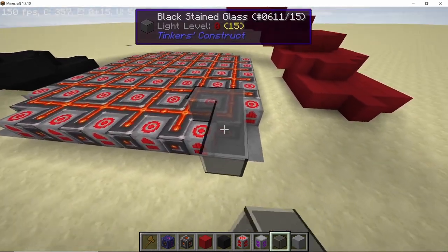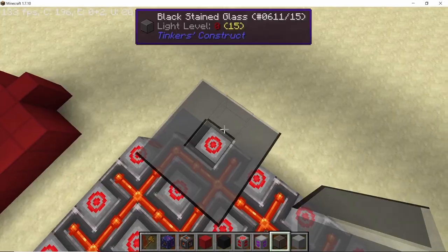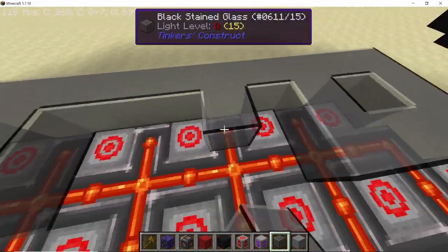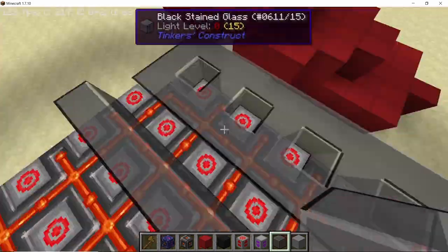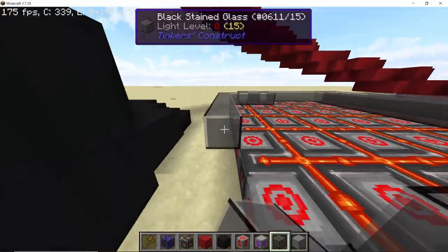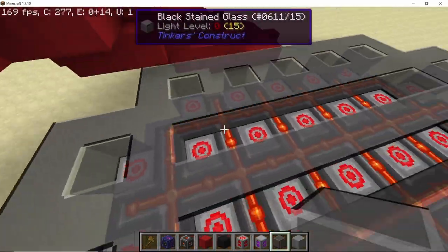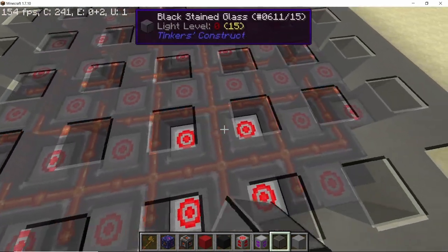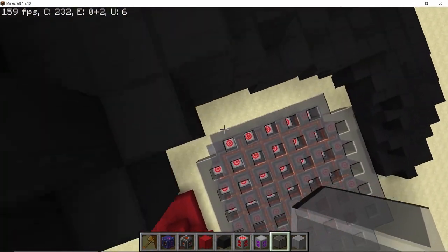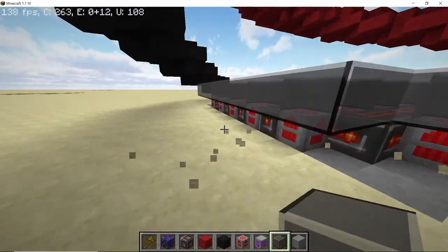For the tower, as I mentioned, each ZPE generator needs to be surrounded completely — corners included — with solid blocks. I'm going to fast-forward through this portion, but importantly don't leave the corners unattended, otherwise you will have generators not generating any power and you will end up with 555,000 instead of 675,000 HE per second. Once completed it is going to look something like this.